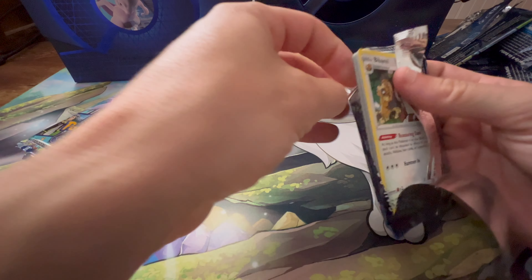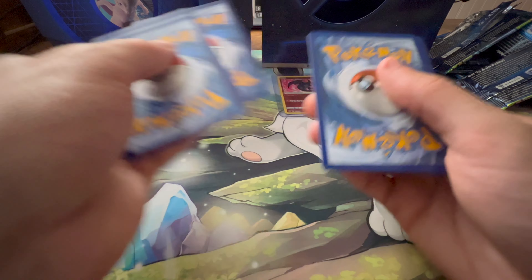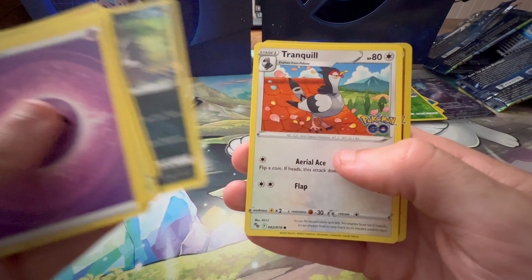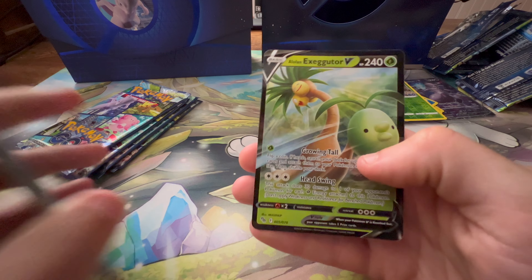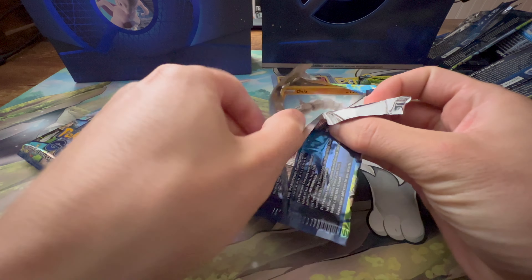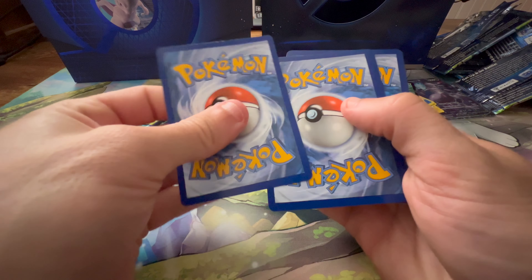So our second pack got the Radiant Charizard, but so far we've had really no other pulls — we had just that Conkeldurr V, which is not really a big pull. We do have something here. Going through quick, trying not to show the card until we get to the end. Our hit is the Alolan Exeggutor V, which I will sleeve up in a minute. Do you guys know — is that the same card you pull from the Exeggutor box, or is this one slightly different that's actually in the set? I think it's the same card, but I can't quite remember. Let me know in the comments if you know.